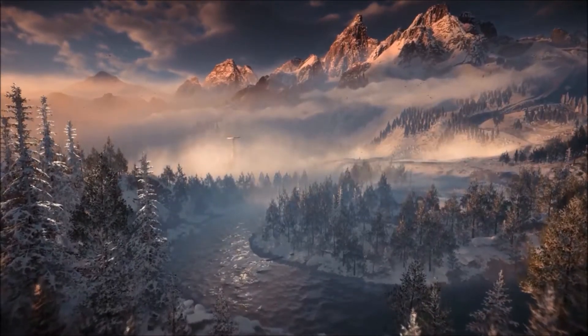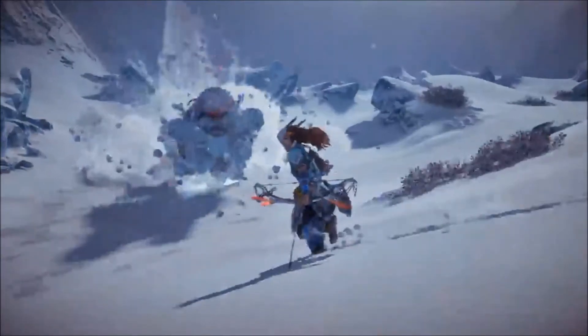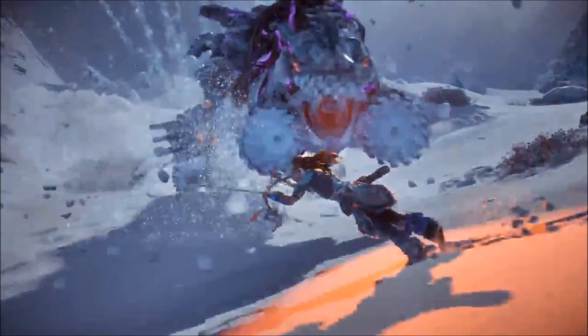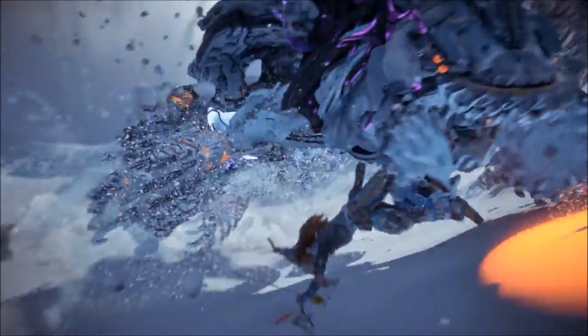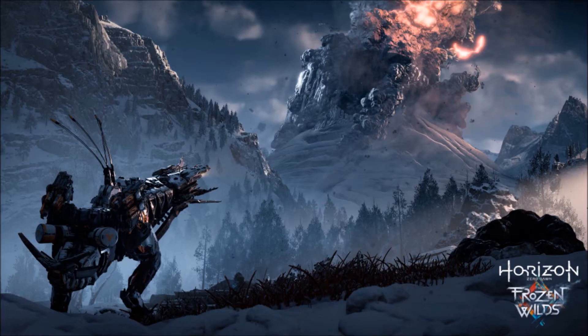Firstly, I noticed something different about the Rock Breaker we see jumping out of the ground at the beginning — his wiring was actually glowing purple. We know corrupted machines have red and black in their wiring, overridden machines were blue, and untouched machines were orange. So this is definitely something new that either has something to do with the Banuk or the thunderous mountain we saw from the first Frozen Wilds trailer, which I think may be a volcano.